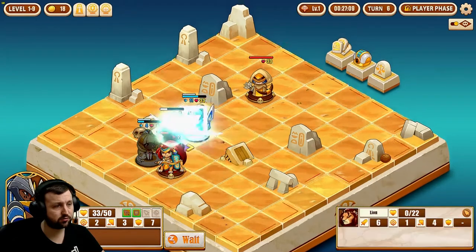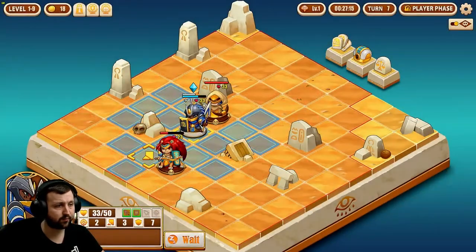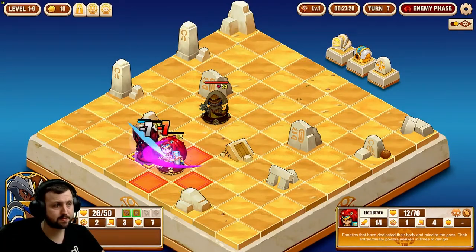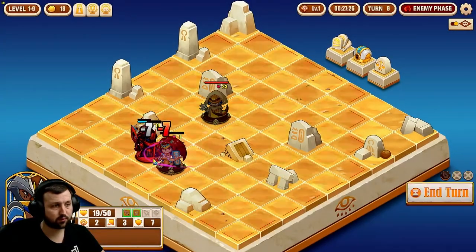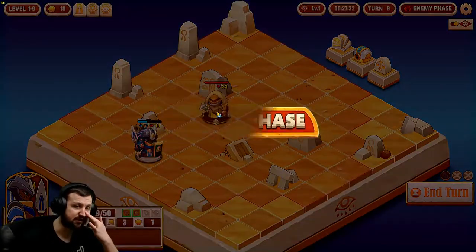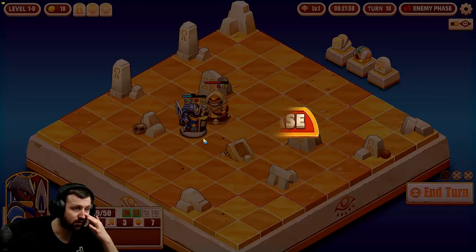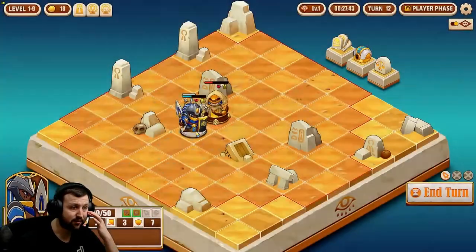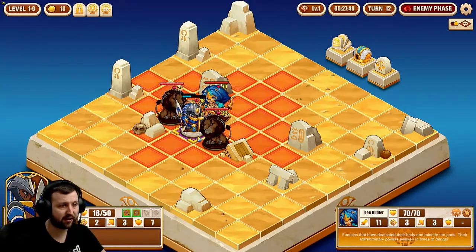Or maybe she's not the boss? She just takes a lot of damage — maybe both of these are the bosses. I'll kill this one and see. Oh man, does that mean when we kill this one it's going to evolve into two things again? If so, we're screwed. I hope that once we kill this that's it. My knight can't handle that again. GG, my knight can't survive that.